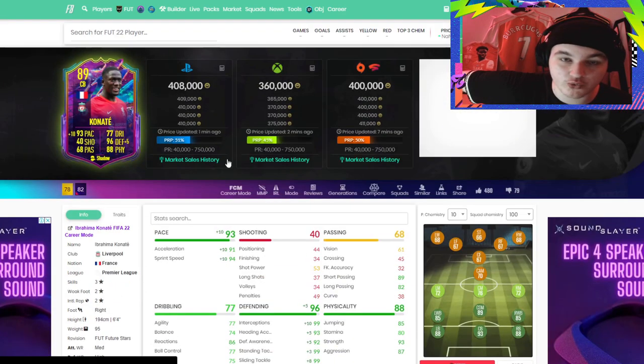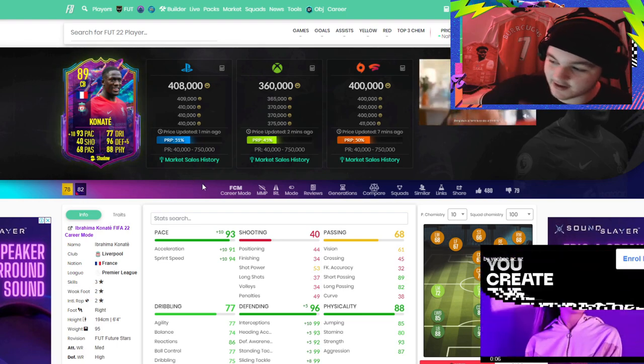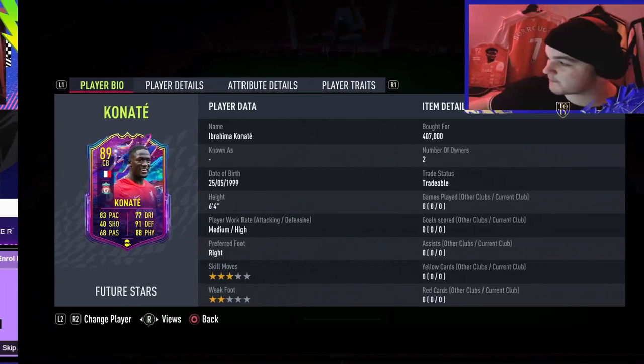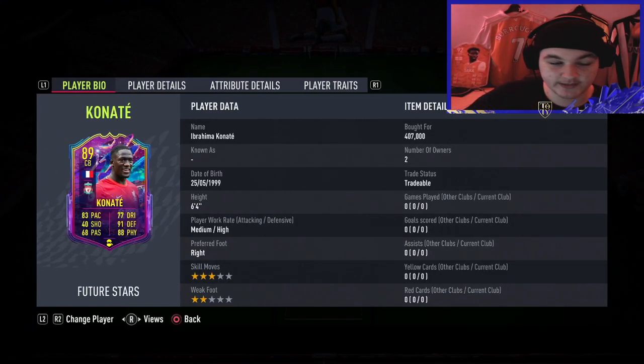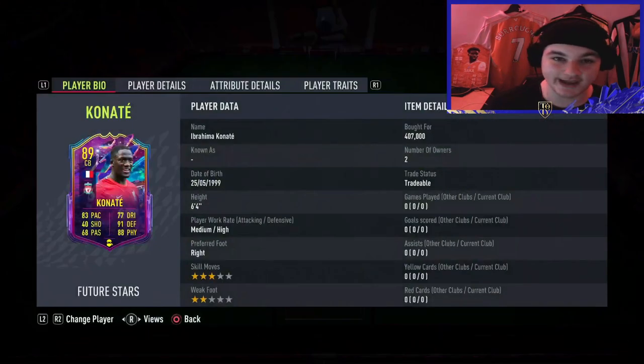With a shadow on him, he's a 93-rated centre-back in-game — 93 pace with 96 defence. I feel like what makes this card so expensive is the fact that he's 6'4", with respectable dribbling stats, 93 pace, and 96 defending in-game. He's French and Premier League, so he links to Konaté, links to all the Prem players, and links to Rüdiger as a honourable mention. I think this is going to be a top tier centre-back.